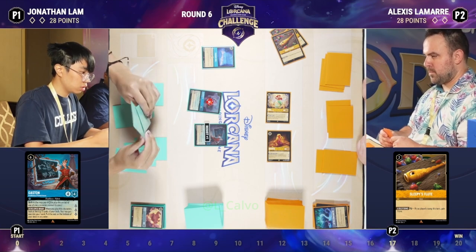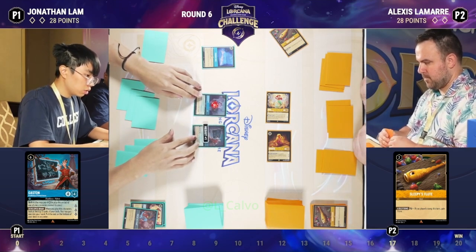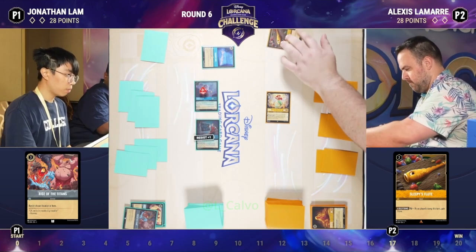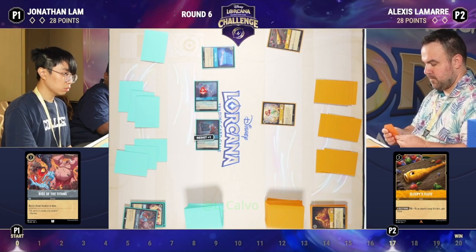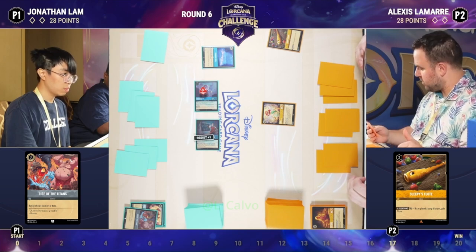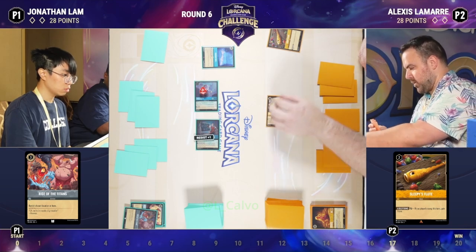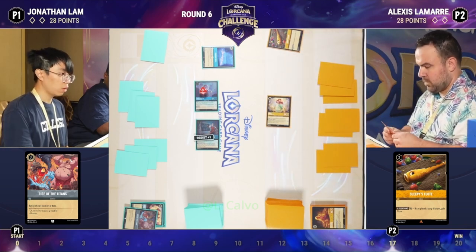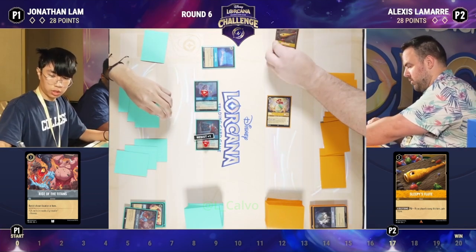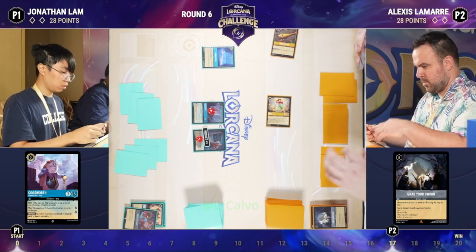That's huge for Jonathan, but Jonathan is still at zero lore. Zero is a hard turnaround to come back from, but there are cards in his deck that could make Alexis's job harder — it's just a matter of catching up. Grab Your Sword puts one damage on Gaston, two on Cogsworth, but more importantly gets another lore for Alexis, moving ever closer to 20.